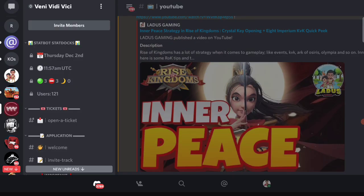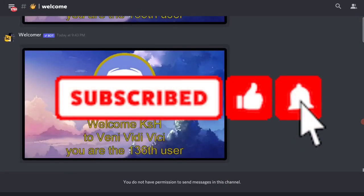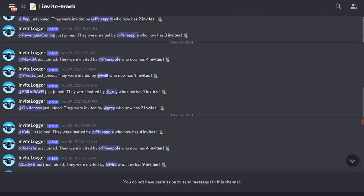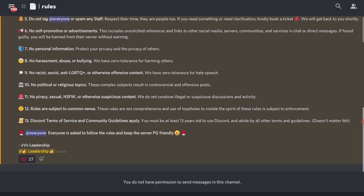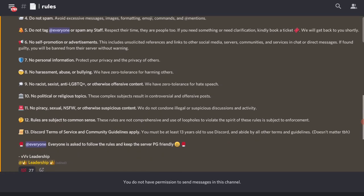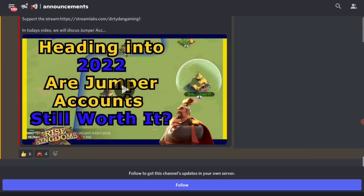Hi MF, welcome to our channel. Hey, how's it going? Hey mate. We're here today to talk about a jumper project that MF is going to participate in, and this is where I'm going to participate as well. I thought it's a good opportunity for us to have a chat with MF. MF is one of the leaders of this jumper group, Vinny Vidivici, and we're going to find out more about what a jumper project actually is, what are the benefits, and what this specific jumper group offers. MF, tell us a little bit about a jumper project — what is a jumper project?